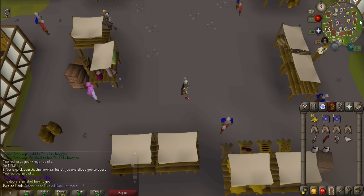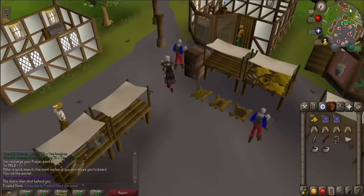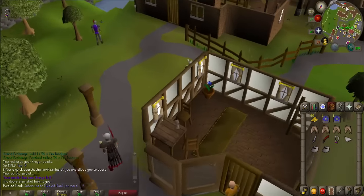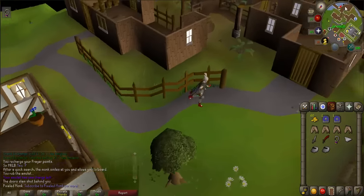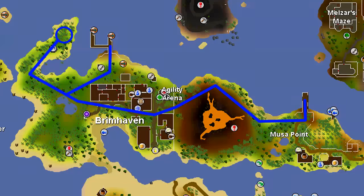Teleport to Ardougne and bank to collect all of your combat gear as well as any food you'd like to bring. Make sure you bring Excalibur as well as an anti-poison if you are under 41 combat. If you can't teleport to Ardougne, head back to Draynor to bank, then on to Port Sarim. Head towards the docks, sail to Brimhaven or Karamja, and use the map provided to where the four pillars are.